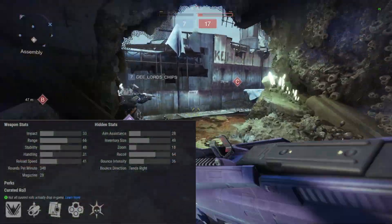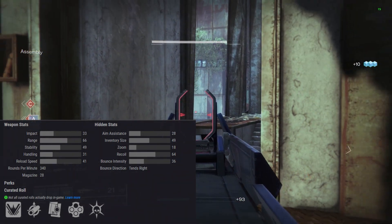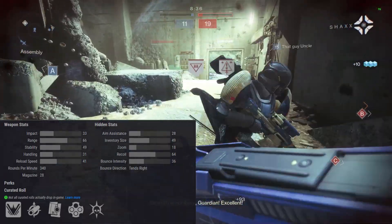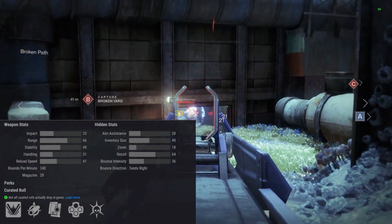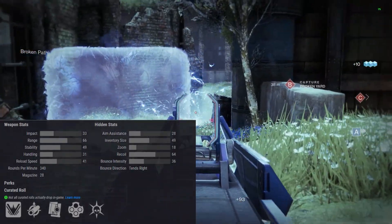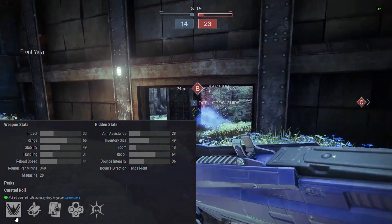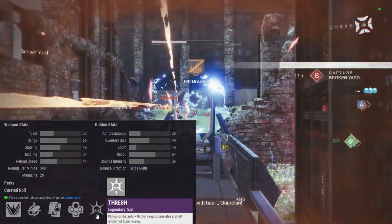Weapon stats: impact 33, range 66, stability 49, handling 31, reload speed 41, aim assist 28, inventory size 49, zoom 18, recoil 64, bounce intensity 36. It tended pretty vertical for me, but I think I had Arrowhead Break on mine. It has an RPM of 340 and a magazine size of 28 — decent sized mag for a slow rate of fire high-impact pulse rifle. It's a two-burst kill to the head.